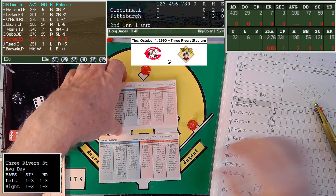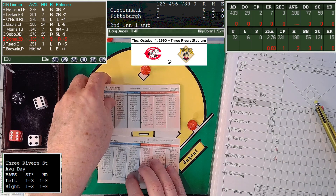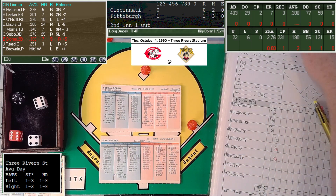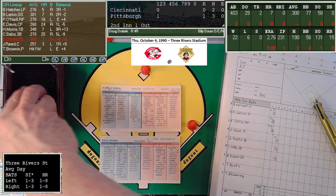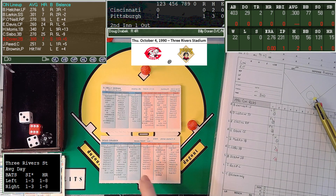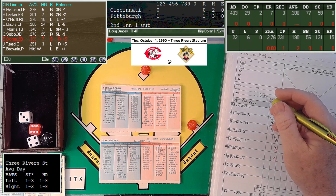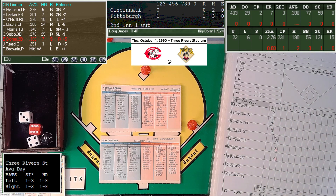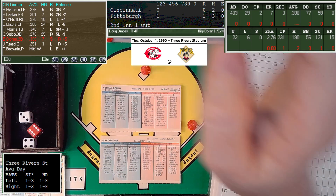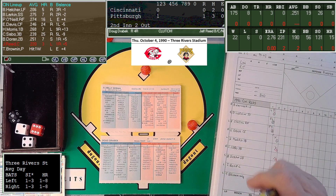Bill Doran — former Astro — hit .300 in 403 at-bats, 29 doubles, 7 homers, a couple triples. Switch-hitting second baseman. That's a 6-7, a fly ball out to right field. Bonilla — not a great fielder — gets to it. Morris has a chance to move up and we're going to try that. He gets a 10, so he will be able to — that's deep enough to get Morris to third. The Reds have him on the corners with two outs for Jeff Reed.